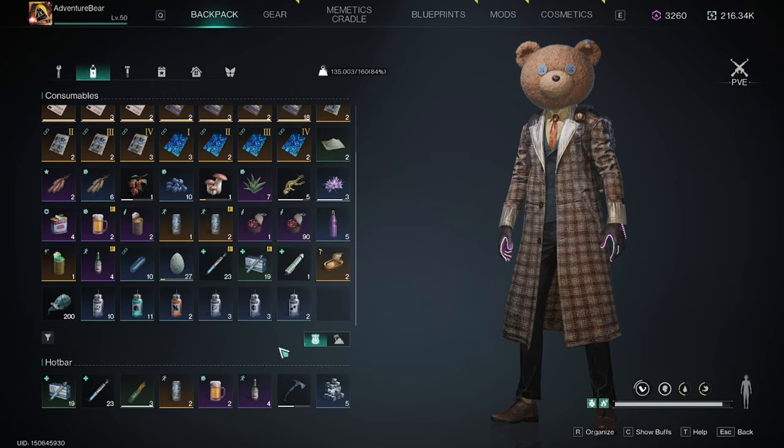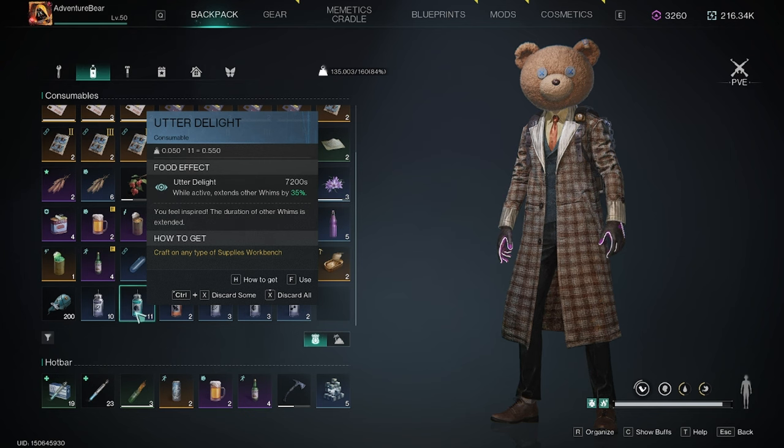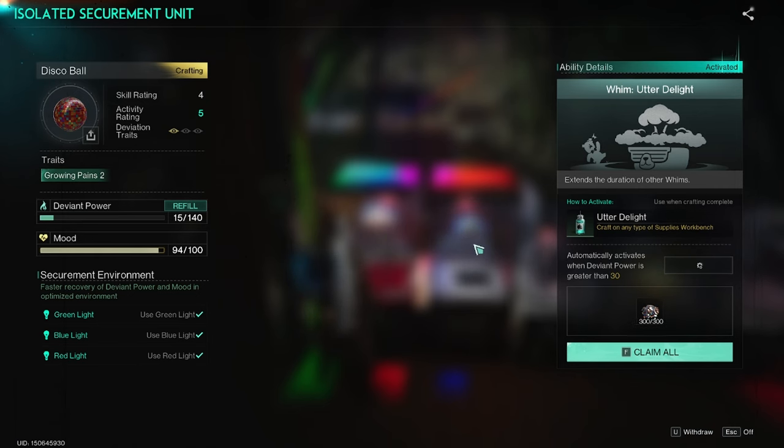These can be incredibly useful. As far as I've seen, every whim lasts for 7,200 seconds. Utter Delight is a unique whim because what it does is extend the other whims by 35%.